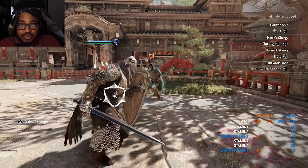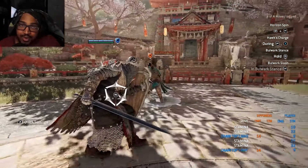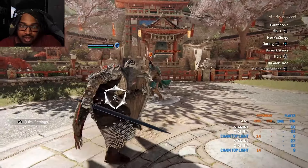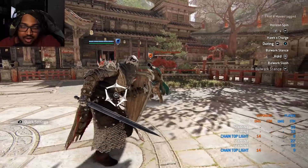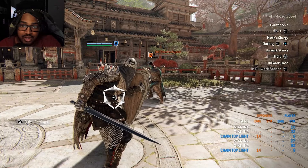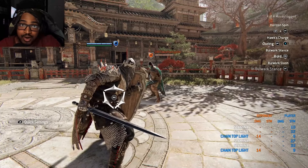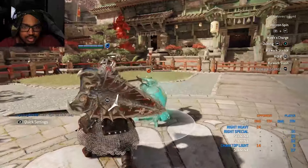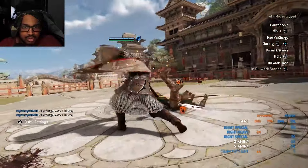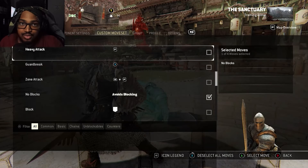The next thing is the Bulwark Stance. You hold down the right stick on Xbox or PlayStation to enter Bulwark Stance. You can do a flip when an opponent throws an attack at you — press right bumper to flip the opponent's attacks, whether they're heavies, lights, or bashes.